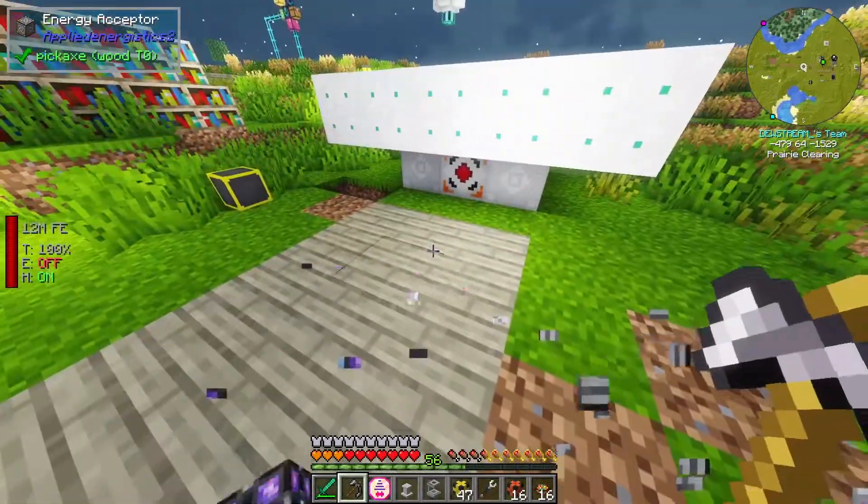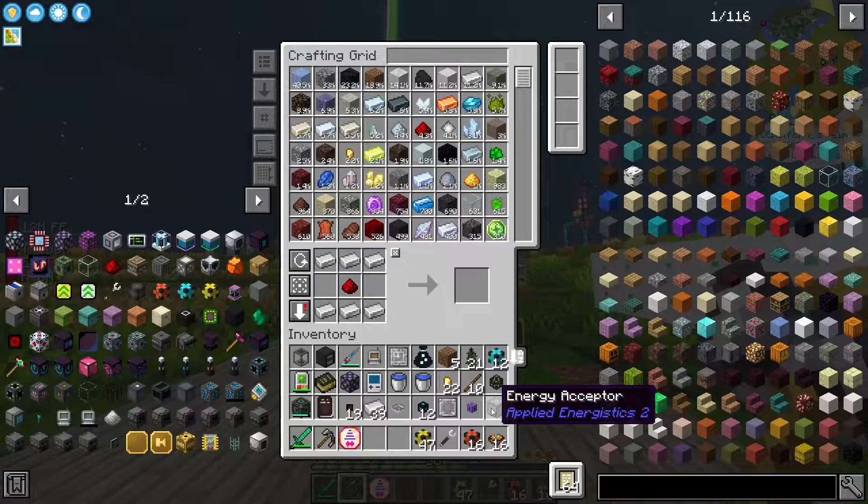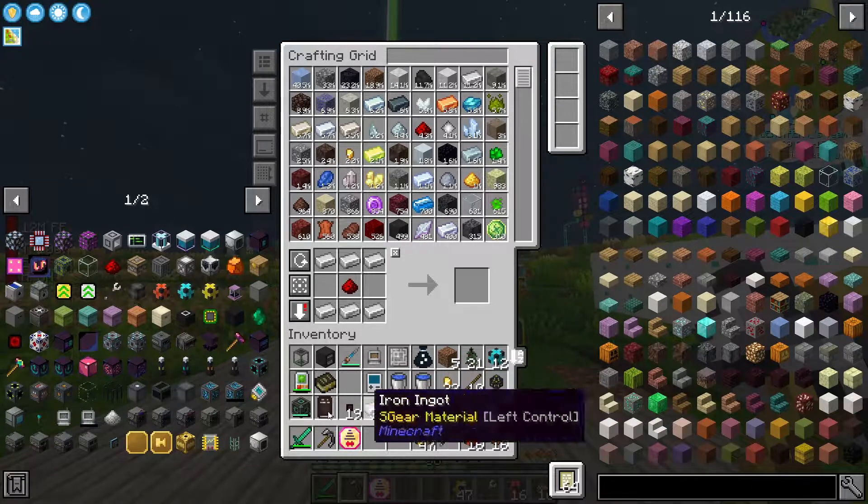I have tried a bunch of things just to try and find a loophole to get power out of it. But no — I think it just powers the network, much like how the controller for refined storage does. Which makes sense, right, because this controller costs the exact same amount of energy. But sadly I couldn't figure out a way to get the power out.